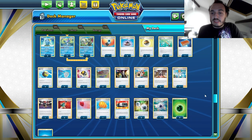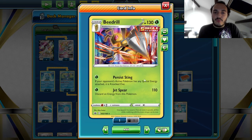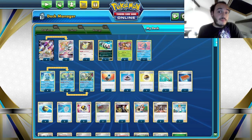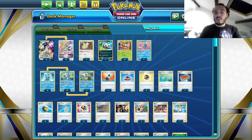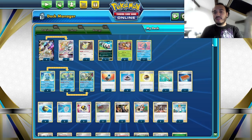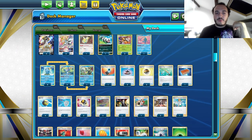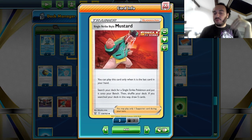This is a deck that actually works and it's pretty fun because you have a Stage 2 — Beedrill — which is here because Persisting is great. You can knock out any Pokemon with special energy. So against an opposing Arceus V-Star or against a Mew V-Max, you can take two or three prizes and remove your opponent's main Pokemon just with a one-prizer. And to play Beedrill, since it's a Single-Strike Pokemon, we can use Single-Strike Mustard, which allows you to get Beedrill from your deck directly as long as you have no cards in hand.